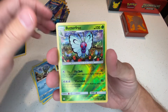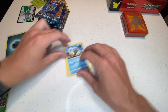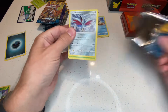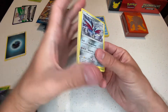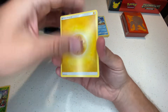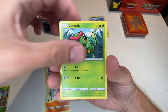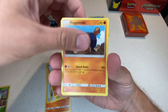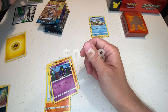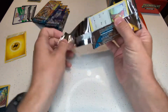We got the reverse Butterfree — looks good — and then just a regular hollow rare. I got my hopes up for that white code card but it kind of fell through. Another white code card on pack two, maybe it'll make up for it — but we got another hollow rare. They are teasing us with these white code cards.